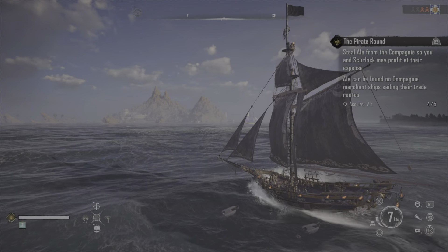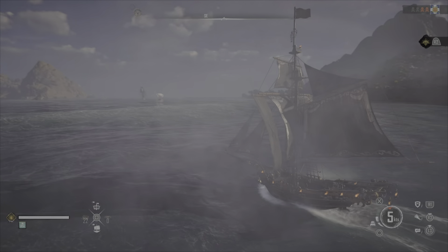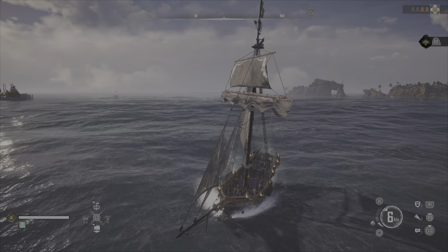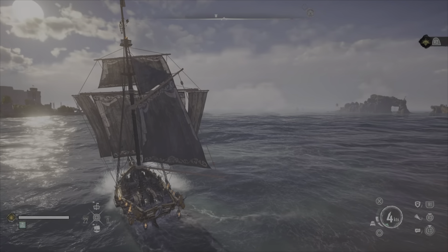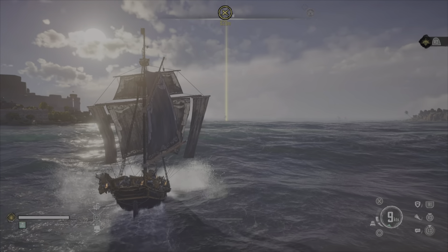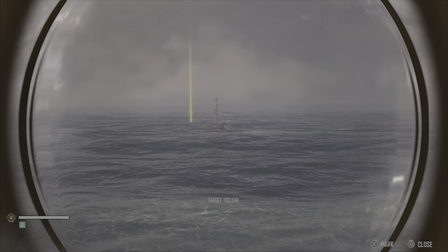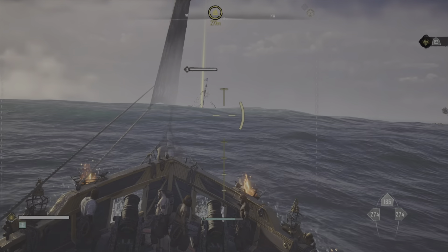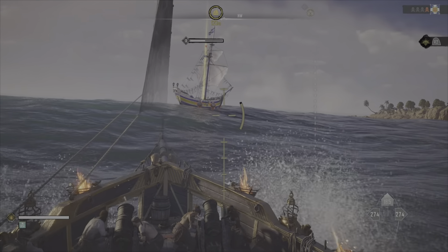There's another reason I think they've done it: this is a multiplayer game. Assassin's Creed Black Flag was single player, but this is multiplayer where you can play with up to two friends, and there can be any number of other people in the world with you. What that means is that if you were to jump onto an enemy ship and board them, there's nothing stopping another player coming and shooting the ship you've just jumped onto. And in Skull and Bones, your character cannot go in the sea — there is no ocean-going travel apart from on your ship.